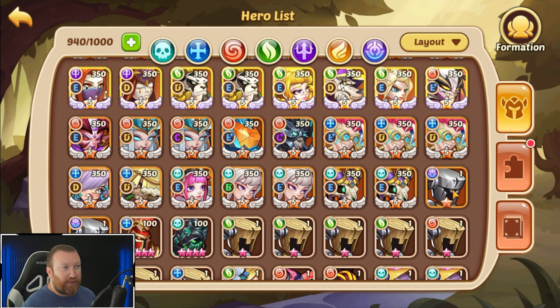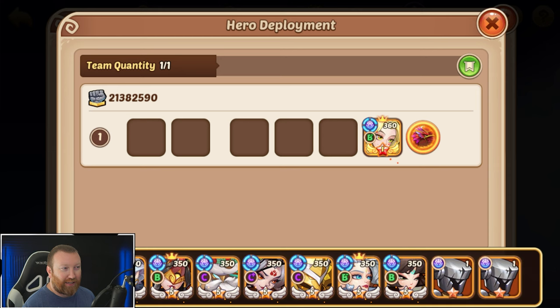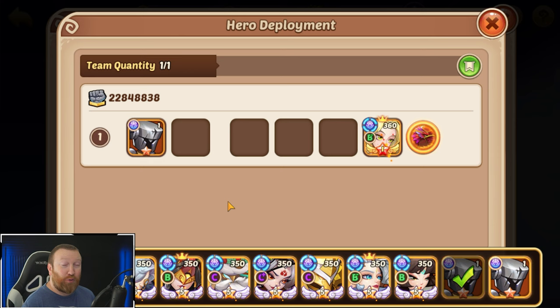You might be thinking: 'Barry, if I just have one transcendence hero, can't I just keep regressing them and build a bunch of 10-stars and have five of these puppets?' Well, the rule of one still applies. This is the same exact hero as this one, and you can't have two of the same hero in your lineup.